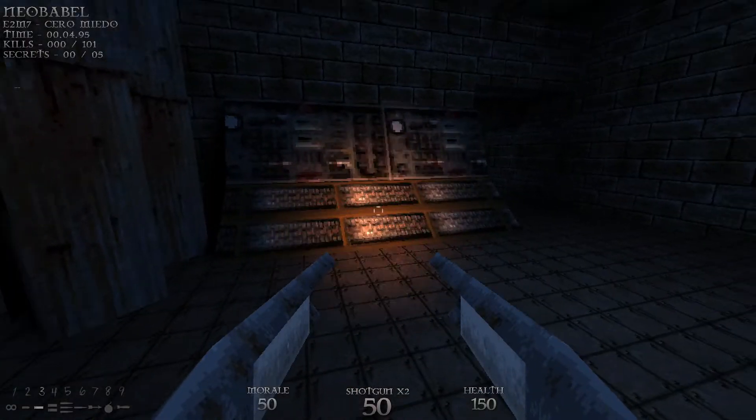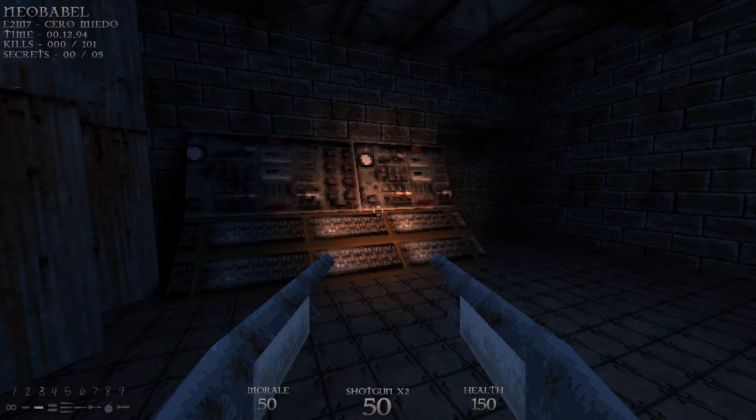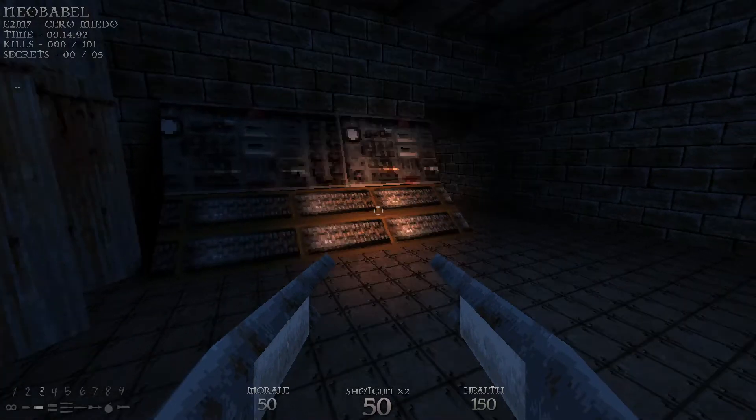Welcome back to my 100% playthrough of Dusk on the Cerro Miedo difficulty. This is E2M7, Neo Babel. We have 101 kills and 5 secrets.